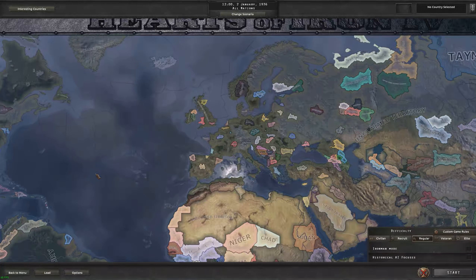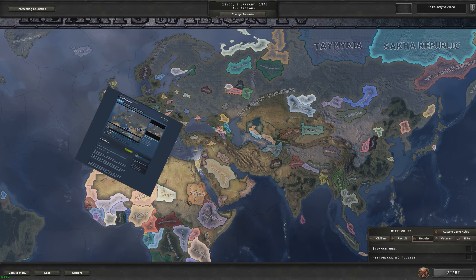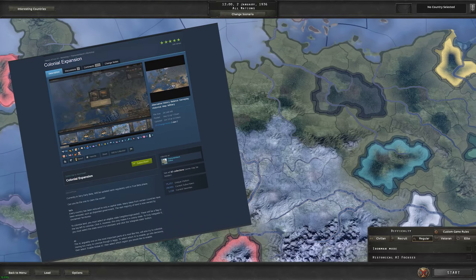Hey guys and welcome back to Pickleball King. Today we're going to be doing something a little bit different — we're actually going to be playing with two mods. The first mod is the Colonization mod, where you play as a country and can colonize unclaimed territory using political power.